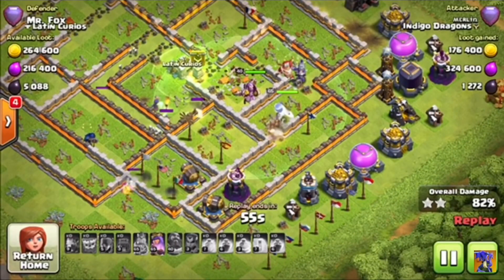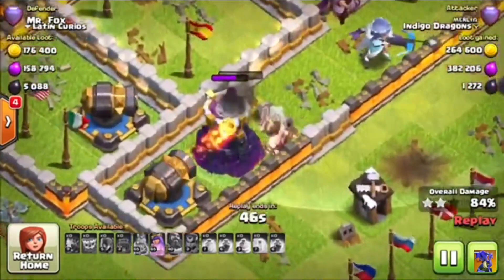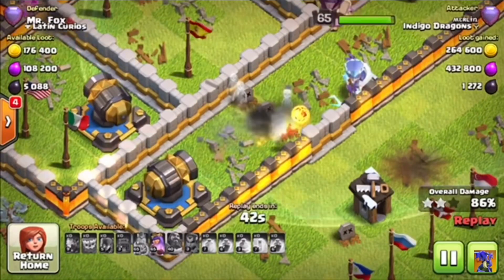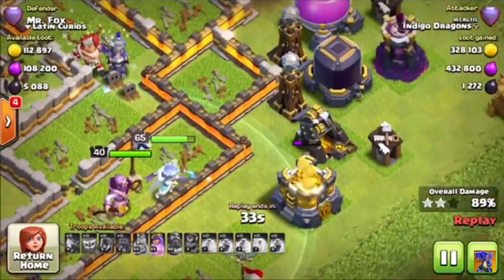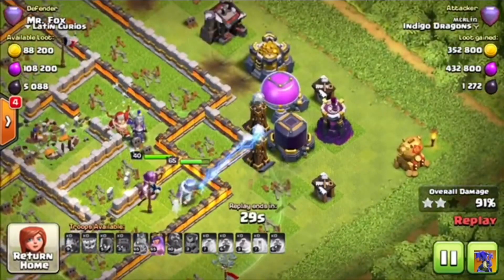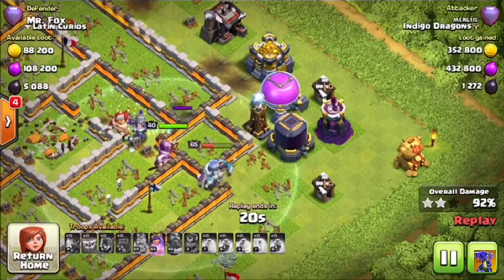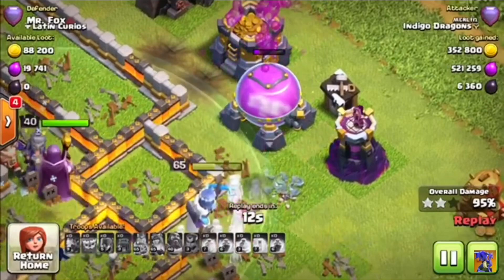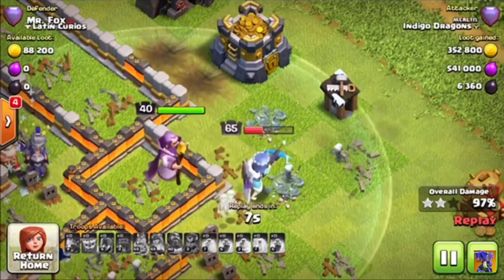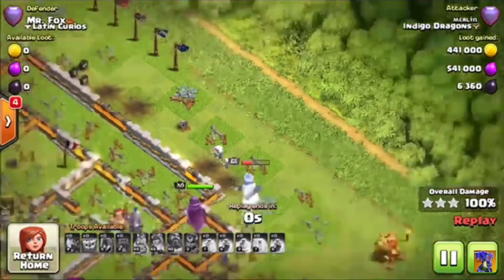The queen and ground warden are cleaning up. There's one witch stuck in the middle - not sure why she's not using the jump spell to get over the wall. The queen takes out the wizard tower, cannons, and a couple of skeletons for distraction. We've got pretty much full health on the queen and ground warden - that's going to help us finish off this corner with two teslas and a wizard tower. The witch has made it through with skeletons and it's an easy end now. Three stars at leisure! It's nice, not something I often manage. I've really been enjoying using the yee witch.